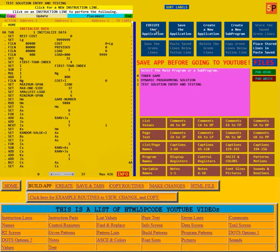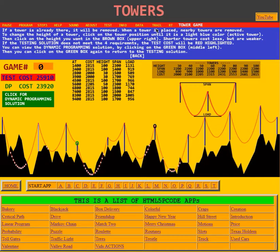I'll click Execute the Application to go back to the game. Below the game, under Start App, if you change this Towers app you can save it to one of positions A through T. It will be stored in local storage on your computer's hard drive, so you can modify and play it your own way — for instance changing the costs. There is also a list of other HTML5 P-Code apps like The Bakery, Blackjack, Box Delivery, Colorful, and Craps. This is the end of the video on Towers.